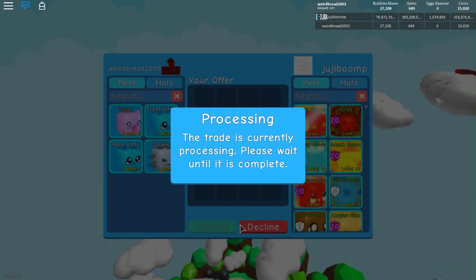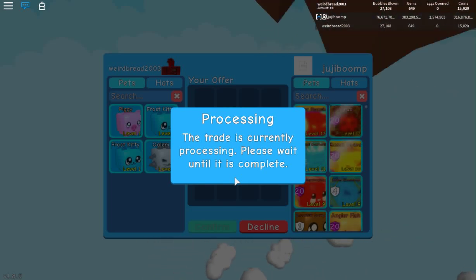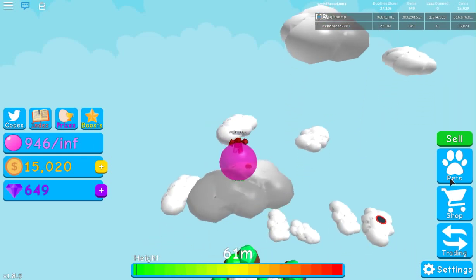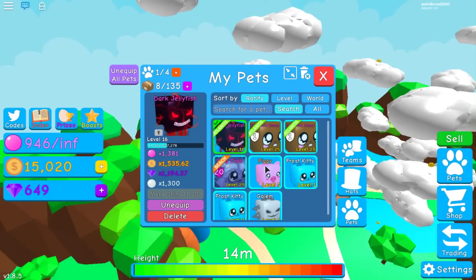Unlike Assassin, Bubble Gum Simulator has a trade confirmation system to prevent scamming. Despite this, people still get scammed constantly, which is hard to understand.